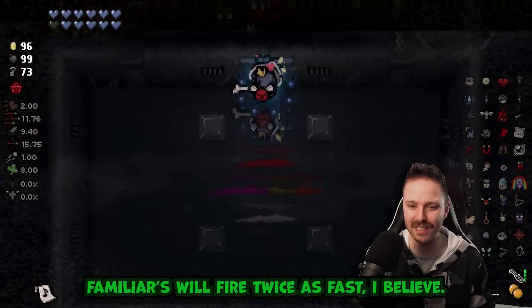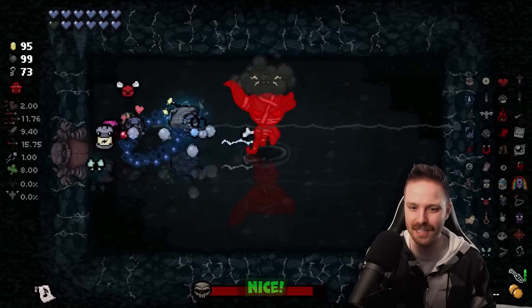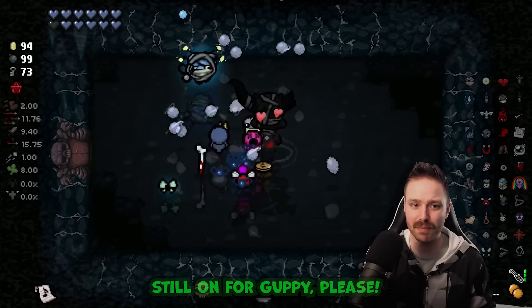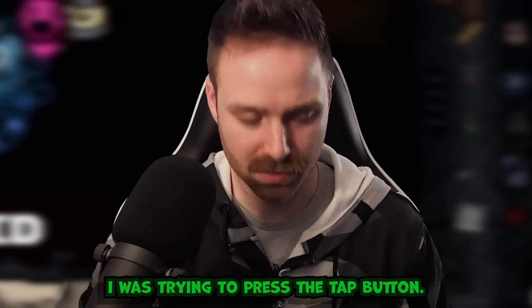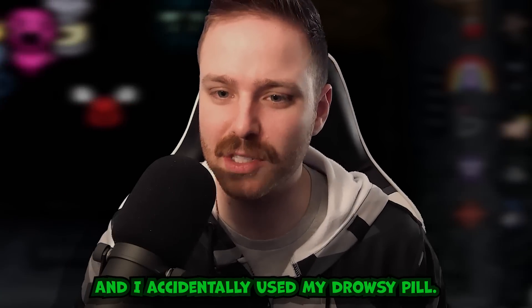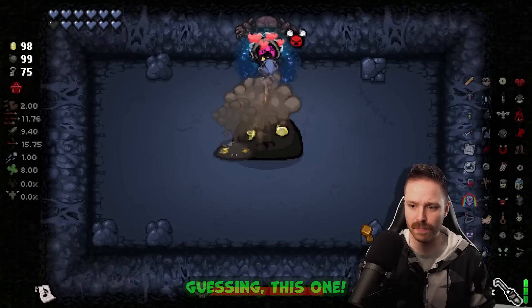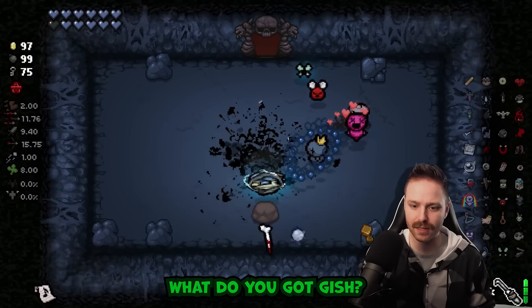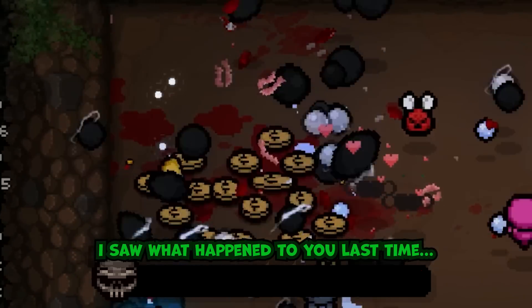I don't have a teleport card so we're just gonna guess and hope we don't get Delirium. Still on for Guppy please - Blood Pencil, really really good. Let's try to press the tab button - I accidentally used my drowsy pill. Sometimes you blow it. Guessing this one - not Delirium.